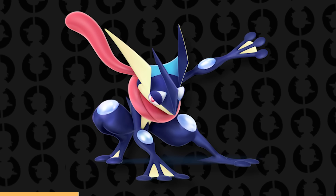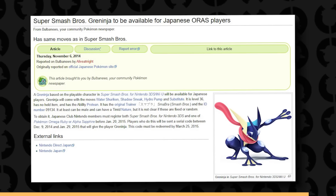Speaking of exclusive Pokémon, did you know there was a Super Smash Bros. Greninja? If you bought both Super Smash Bros. for Nintendo 3DS and Omega Ruby Alpha Sapphire and registered them on your Club Nintendo, you would receive a special level 36 Greninja based on the Greninja used in Super Smash Bros. for 3DS and Wii U.